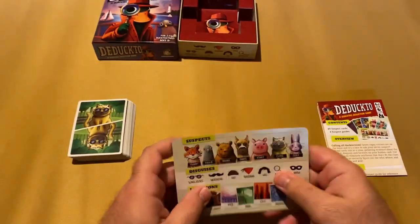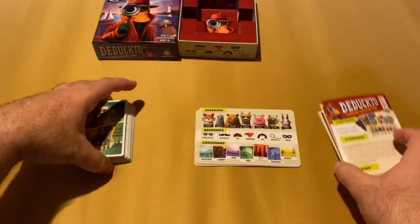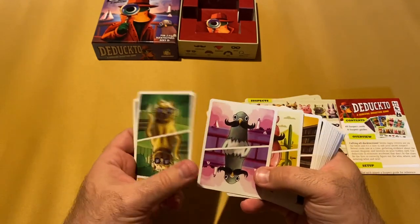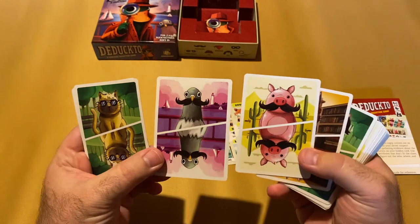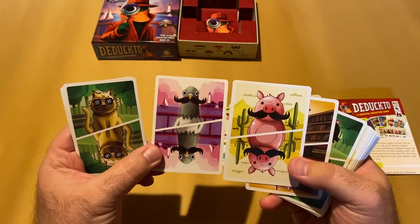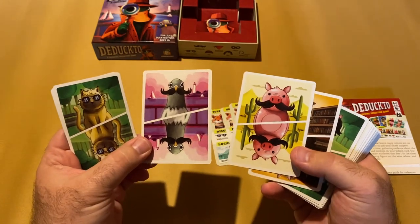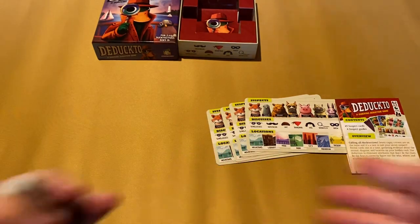The reference guides remind you of all the different elements in play. There are 49 suspect cards in the deck, and the important thing to remember is that they are all unique — no two cards share more than one element. So you wouldn't have two mustachioed pigs, for example, because that would share more than one element.